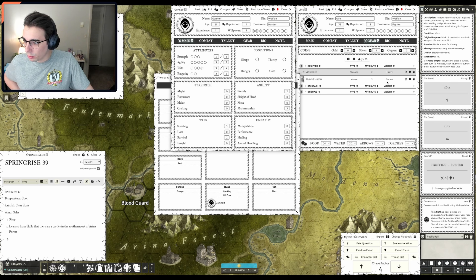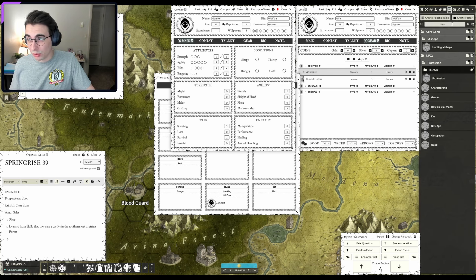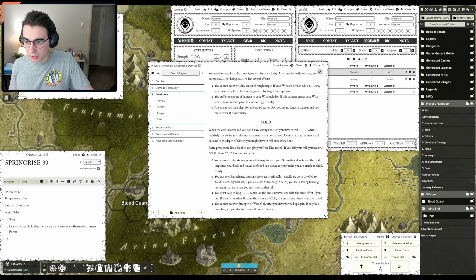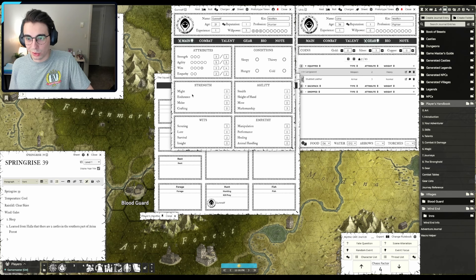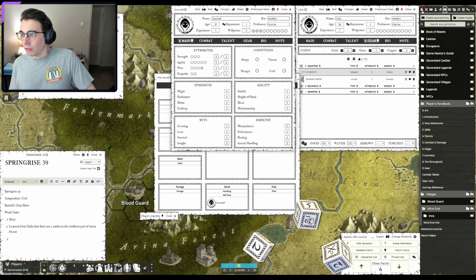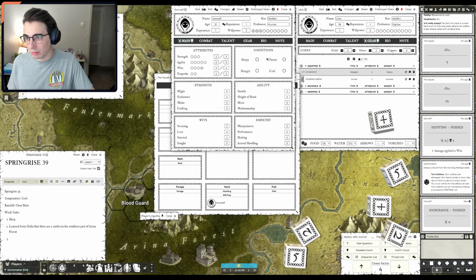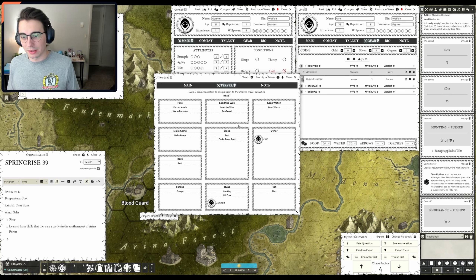Torn clothes: your clothes are damaged, your boots break or robes rip on thorny plants and sharp rocks. You must roll for the effects of cold — the cold condition means rolling endurance. So Ganolf is cold and has lost bits and pieces of their clothing. We push that endurance roll — we are cold; it is cool out anyway. Going to try a crafting roll to repair the clothing, but not very good at crafting, so it doesn't go well. Ganolf's not having a good day: can't fix his clothes, he's cold, he couldn't hunt.